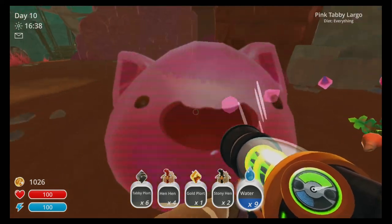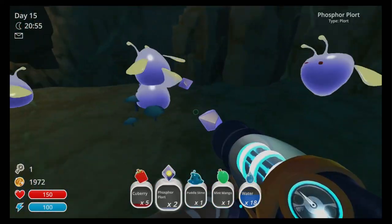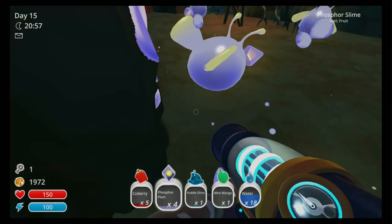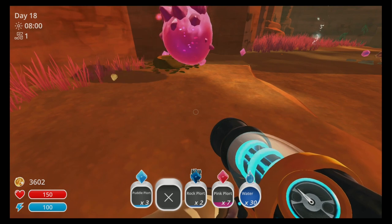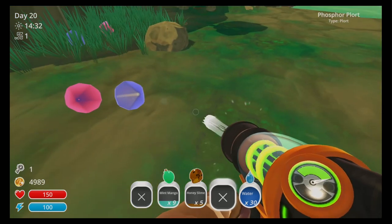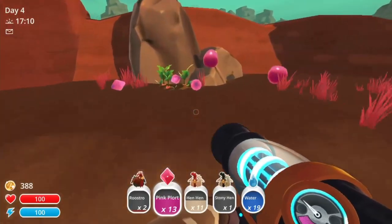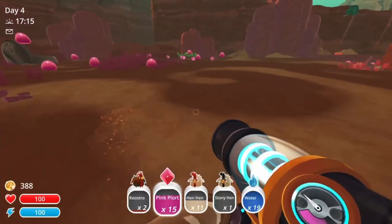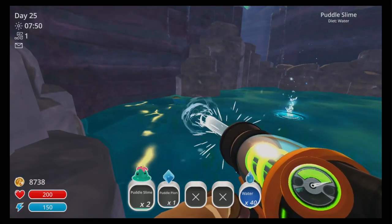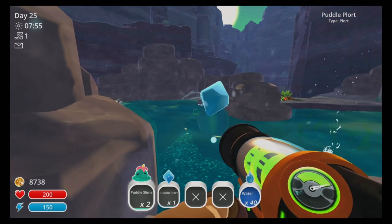The very first way for any greenhorn rancher to start making money is to forage for plorts in the wild. Slimes are hungry and always eating, and after they eat they release their plorts. Be sure to suck up as many as you can before another slime gobbles them down. You will find pink plorts in abundance especially at the start, and you'll make a few new bucks if you collect them in bulk, but be sure to collect as many other plorts as you can as they are almost always worth more than the pinks.